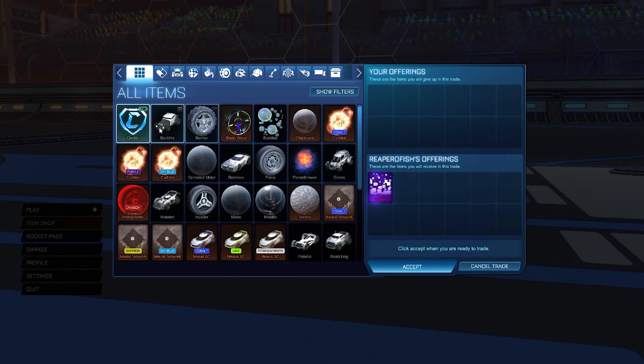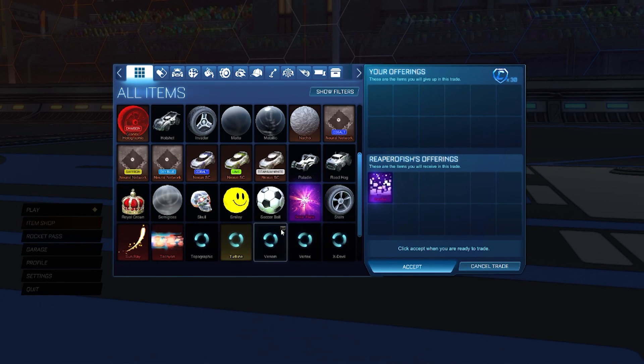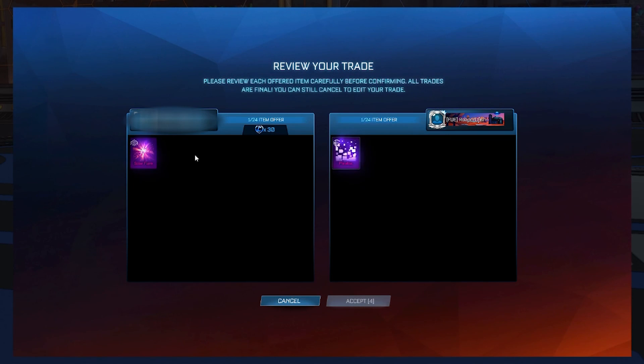I got a nice little trade where I got rid of that solar flare, which is very low demand, for a parallax which I got some much better offers for. I did have to add 30 credits but the parallax is worth 50 more on the spreadsheet, so not too bad.